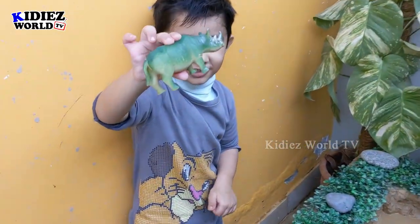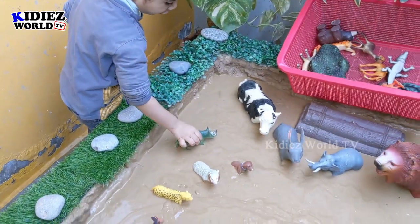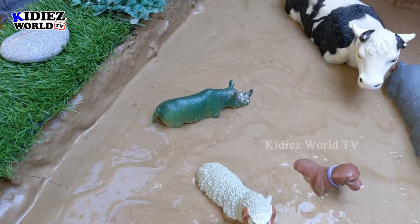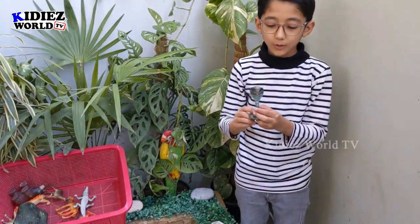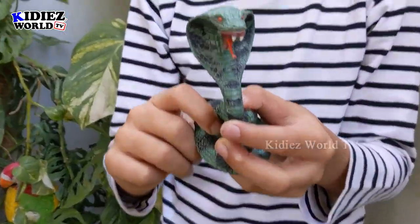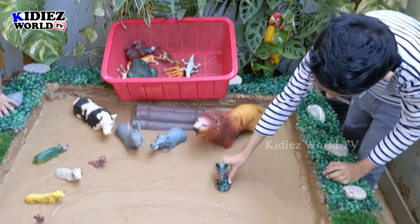So which animal do you have? Rhinoceros! This one is an Indian rhinoceros. Very good. So Rayaan, what do you have in your hand? Cobra snake! That's an Indian snake. You can place anywhere you want.